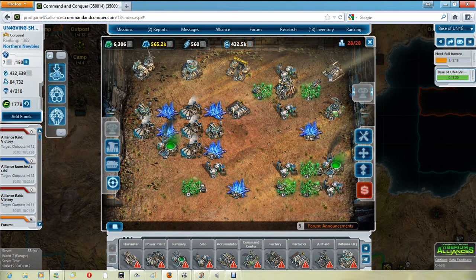To start off with, for best power production, you're going to need a power plant. Secondly, you're going to need a crystal field. And thirdly, you're going to need an accumulator.